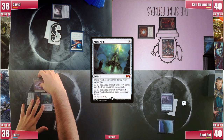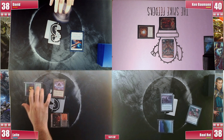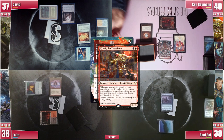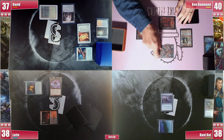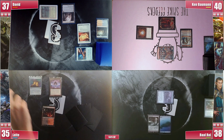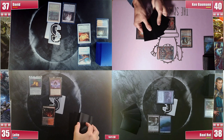David gets to his turn and plays a Bloodstained Mire, cracking it for a Bayou. He then casts his Felwar Stone and passes. Ken unfortunately hasn't found a land, so he goes for a Faithless Looting, however Crark says no and bounces it to his hand. He then casts a Mana Vault and goes into combat, attacking Leite for 2 and passing. Baal draws and slams the top-decked Flooded Grove on the field, attacks Leite as well, and passes holding on to the Rift. Leite's Crypt roll comes successful but he fails to find a land, so he is forced to pass. David plays an Urza Saga and casts a Golgari Signet, achieving the 7 necessary mana to go for it next turn if he feels like it.